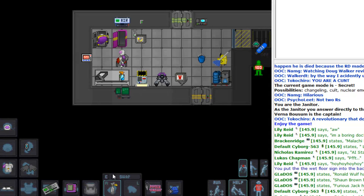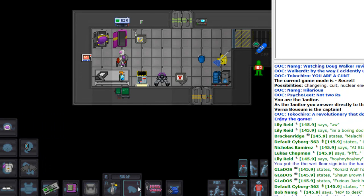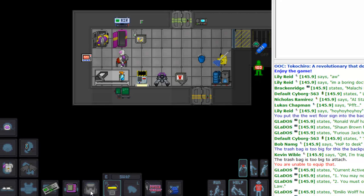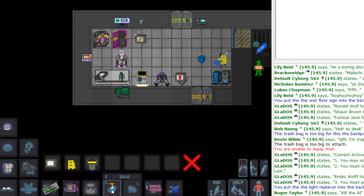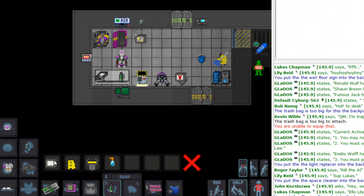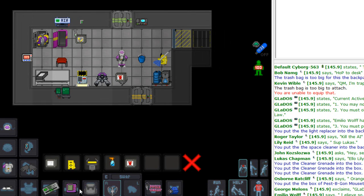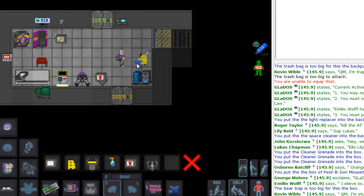Some trash bags — oh, trash bags, too big. I wonder if I can put that in my suit storage. I can just go back in the locker, don't need that. Light replacer. We got some space cleaner right here. We got some cleaner grenades — don't want people getting a hold of these, these are pretty cool. We got a box of Pest Be Gone mouse traps, that's pretty cool. Bear traps? I'll take one of those because you never know.